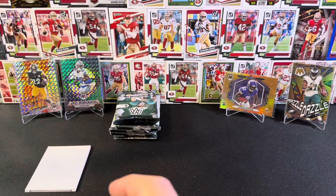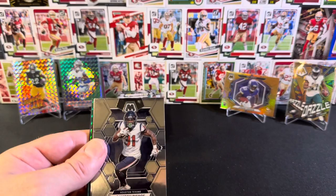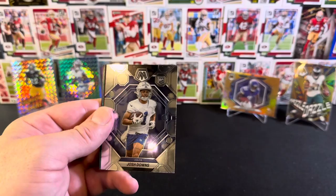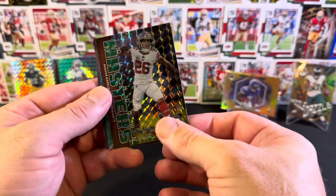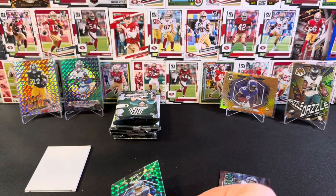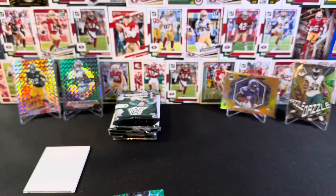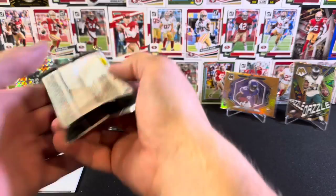We've got six packs to go, maybe just over. Justin Fields - don't think I've pulled him yet this rip. Antonio Gates. Rookie base Josh Downs. And then we've got a green Touchdown Masters - same card we got earlier, second Saquon Barkley, but it's a green Mosaic, not numbered. And then we've got a green Mosaic of TyJae Spears, rookie for the Titans. Funny to talk about the Tagovailoa Touchdown Masters and then pull two of the Saquon ones.